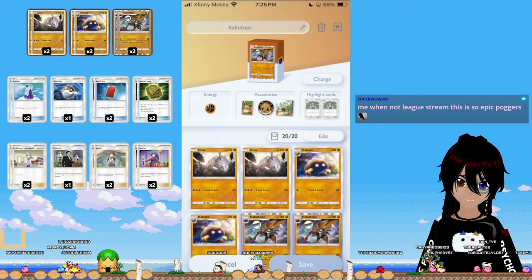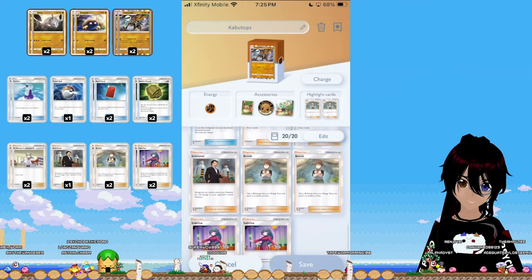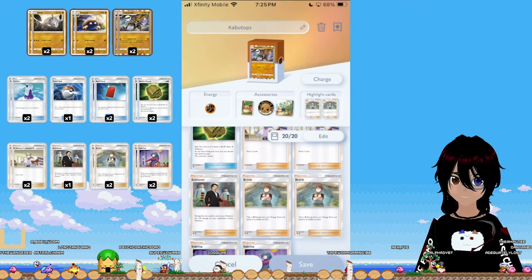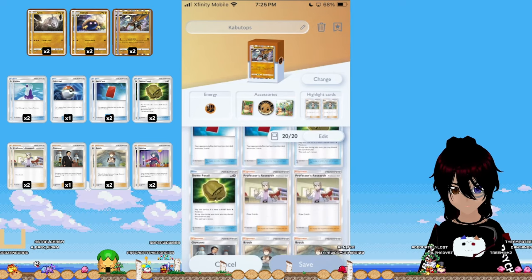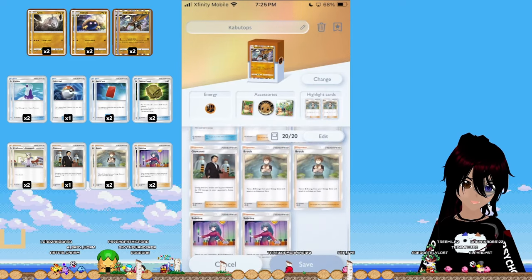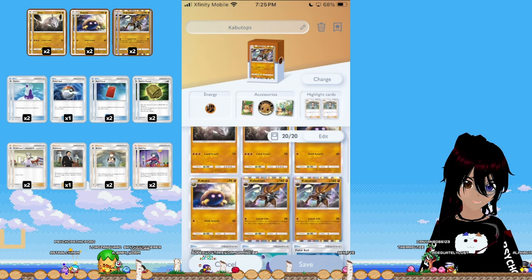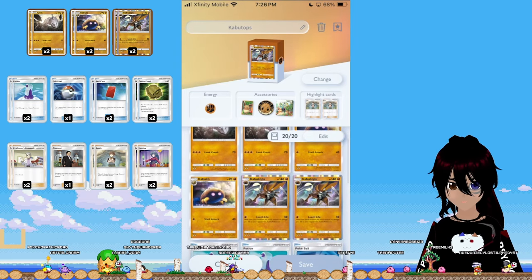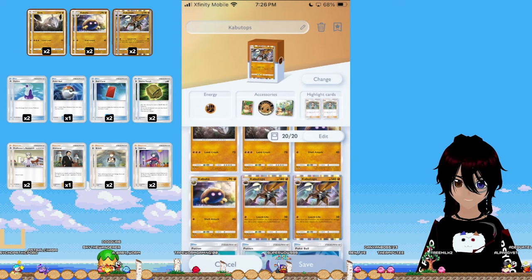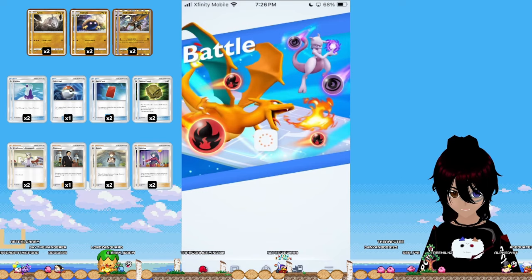You are guaranteed to get Onix in your starting hand no matter what. Onix pairs with a card called Brock, which lets you put an extra energy onto either an Onix or a Golem. So we're guaranteed to get Onix, power it up with Brock, and start playing early beatdown. Our carry in the back is Kabutops, a one-energy Pokemon who's really hard to get rid of unless you one-shot it, because its attack heals it for the amount of damage it does. It's a very annoying deck to deal with.